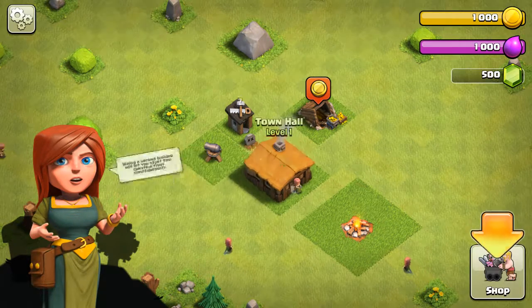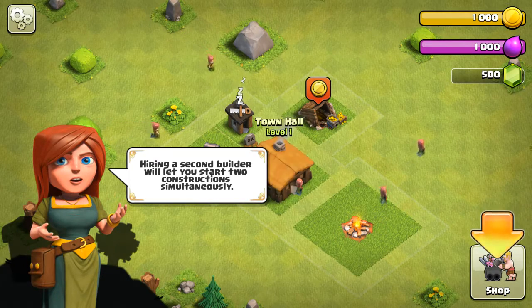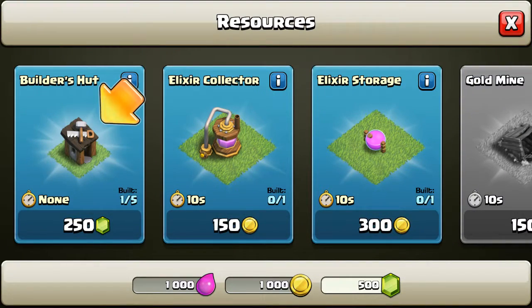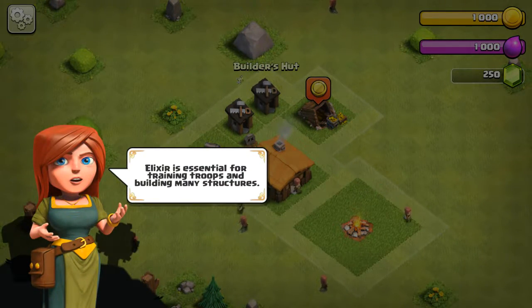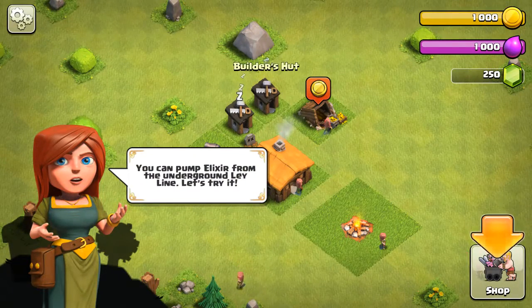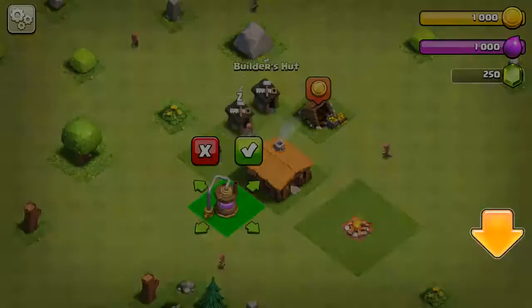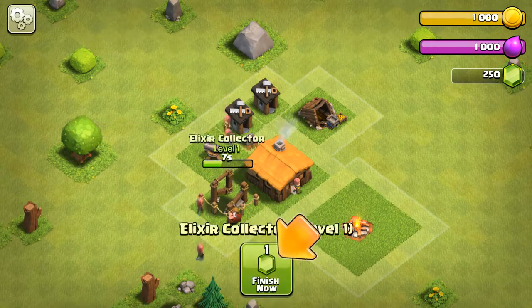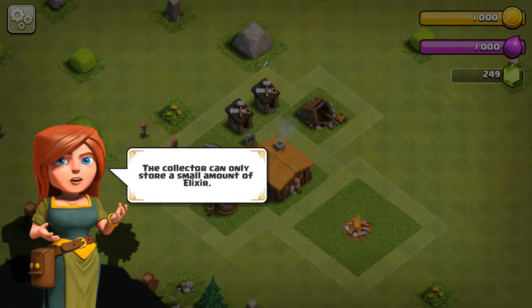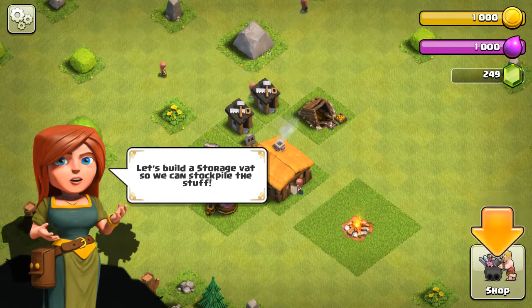Now we need to get this village into fighting shape. You're hiring a second builder — we'll let you start two constructions. Elixir is essential for training troops and building many structures. You can pump Elixir from the underground Ley Line. Let's try it. I'm going to collect my Ley Line. The collector can only store a small amount of Ley Line — let's build the storage so we can stockpile the stuff.